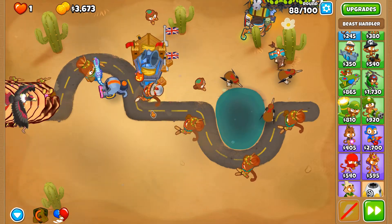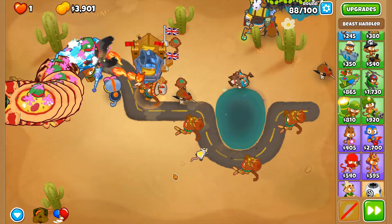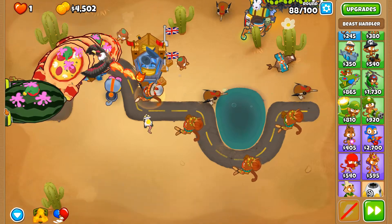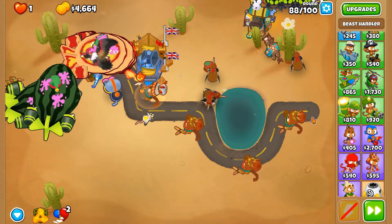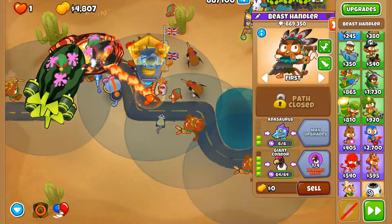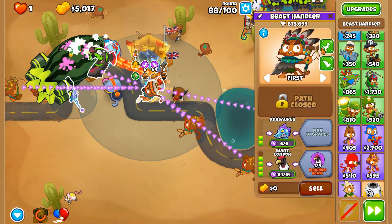Sometimes you need a balance — in this case the start and end are literally the same place, but the middle point is on the completely opposite end of the track. Let's move the Adasaurus so that it targets the ZOMGs.